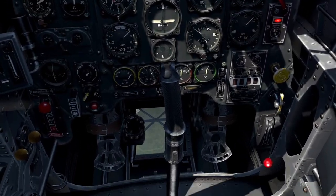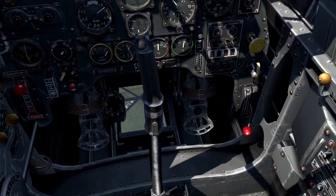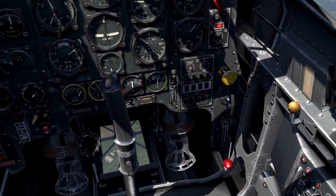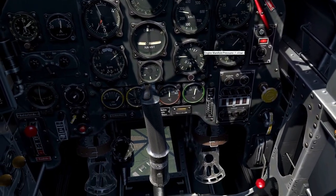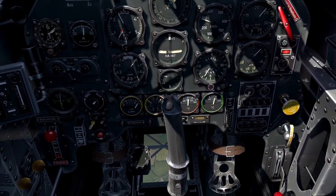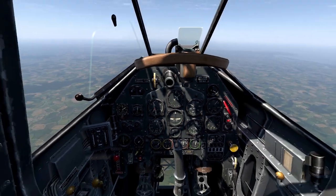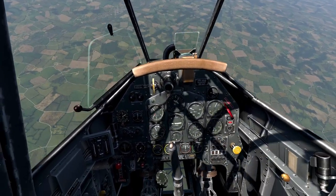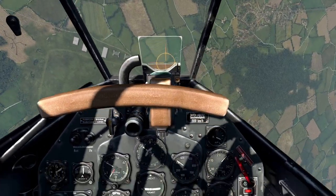I've got the airfield in view in the side window. There are some hangars on the left side of the airfield I'm going to go for — in particular that set of three hangars at the bottom left of the window. I'm just drifting out of view now so I should be roughly in position at about two and a half thousand meters. Let's go — chop the throttle, deploy the air brakes, and we're into the dive.